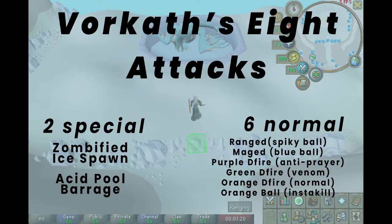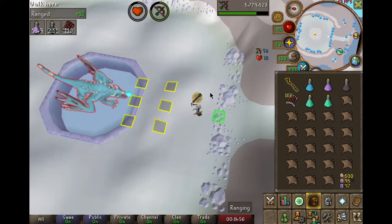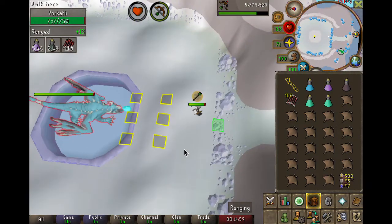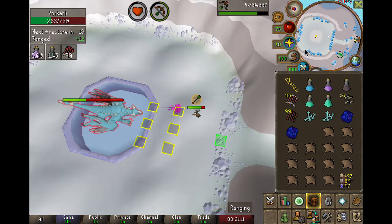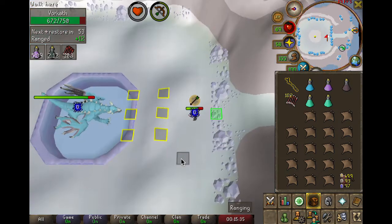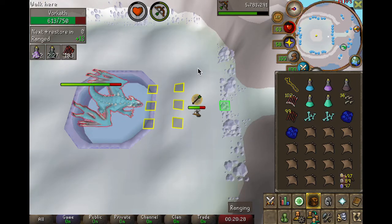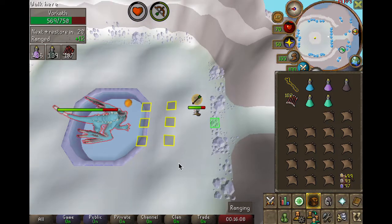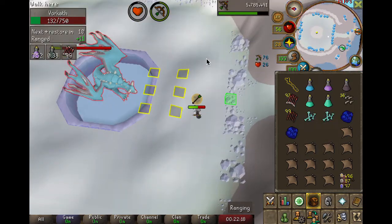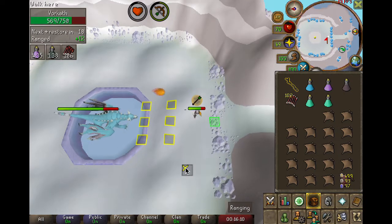Of his six normal attacks, he has a ranged attack, a mage attack, and four different dragonfire attacks. The ranged attack is a spiky ball that shouldn't hit you if you're praying. The mage attack is a blue ball that will hurt. The first dragonfire attack is a pink one that will turn off your prayer — just use quick prayers to turn it back on. The second dragonfire attack is his dark green one, which will envenom you or has a chance to. The third dragonfire attack is just normal dragonfire and shouldn't hurt you. Last is his instakill dragonfire attack — this does not count as one of his special attacks, it's a regular attack. Just move two tiles away and you should be totally fine.